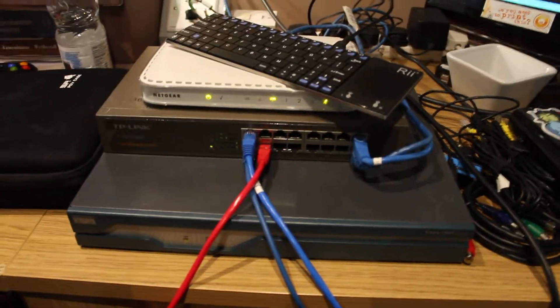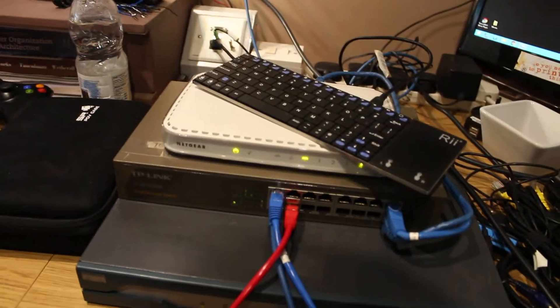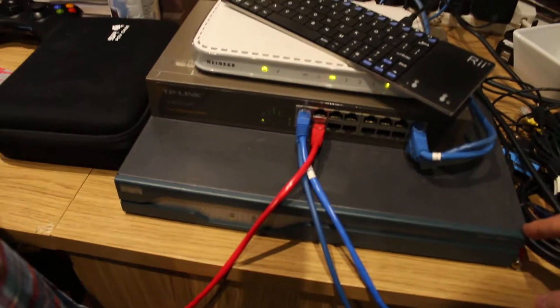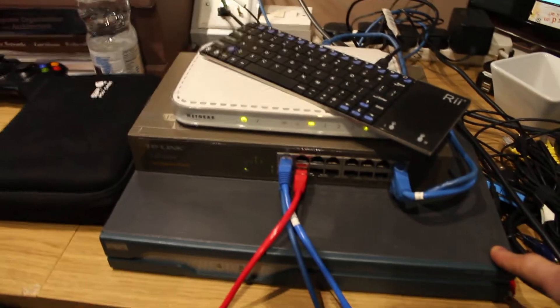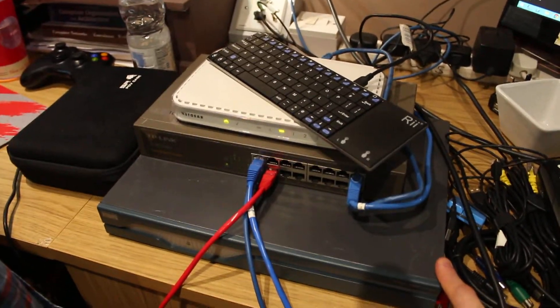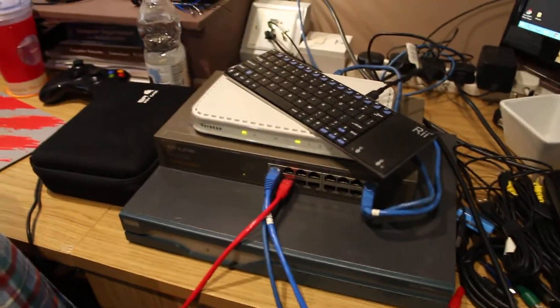The Cisco 1841 is going to give us our own network for the LAN, keeping us separate from the house network. This switch here isn't actually the one that's coming - it's only Fast Ethernet. I'm going to be swapping it out for my gigabit switch so we can have a gigabit LAN.